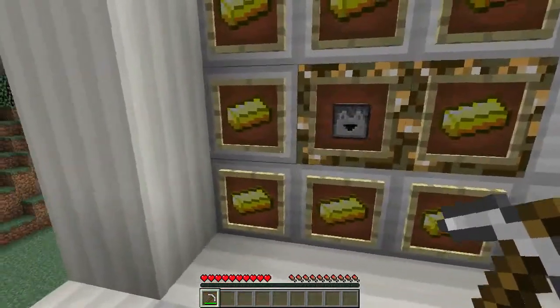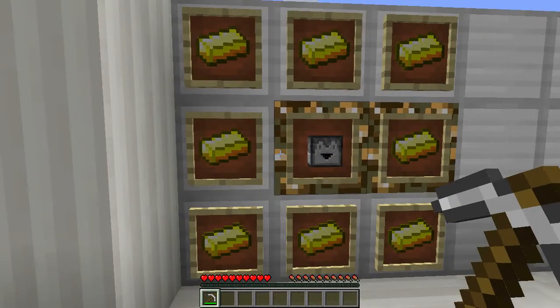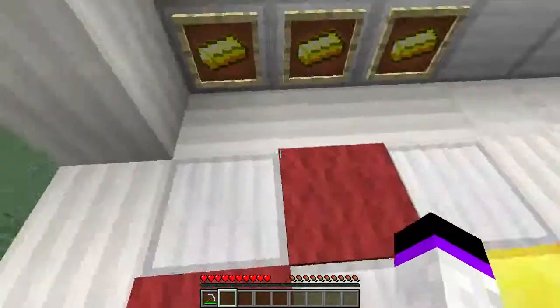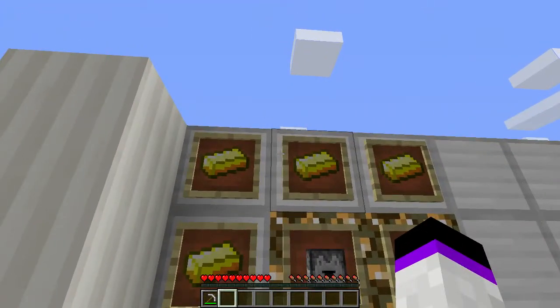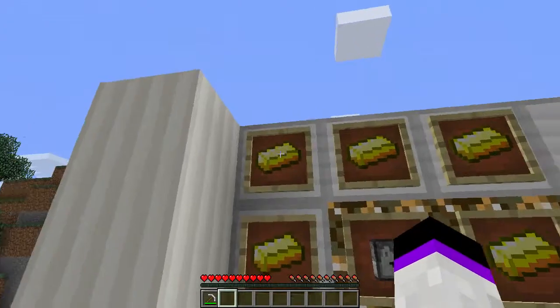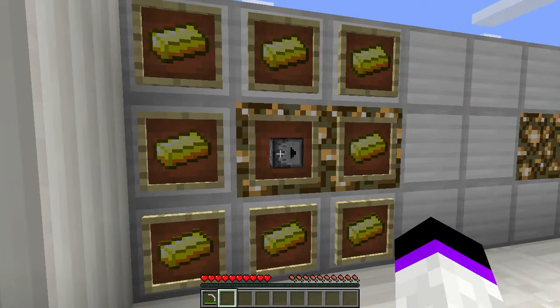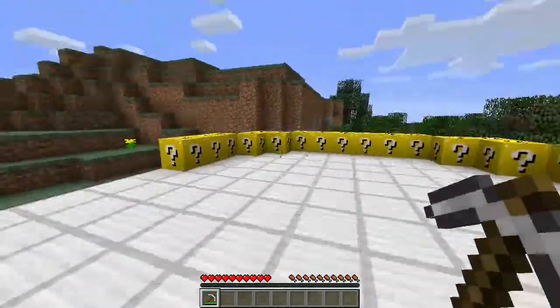How do you make Lucky Blocks? I'm using version 1.6.4, because that's the version I have on the mod pack — sort of, I'm not really playing in the mod pack. You need 8 gold ingots and 1 gravel wrapper in the middle to make these devastating blocks.